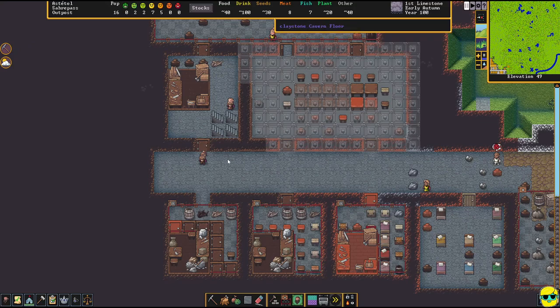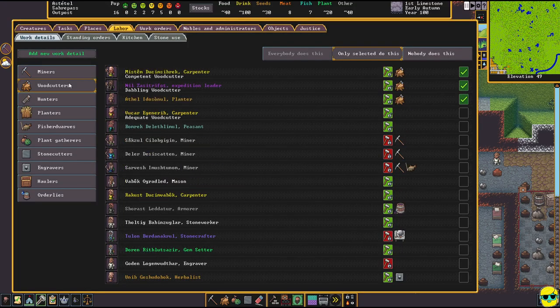I'll go to Y for labor, go to wood cutters, say only selected can do this. I'd love to have more people able to do this. I'll tell everybody who can do it and isn't doing something else to be able to wood cut. You can't tell everyone because they need an axe. The engraver — I don't want them doing that.